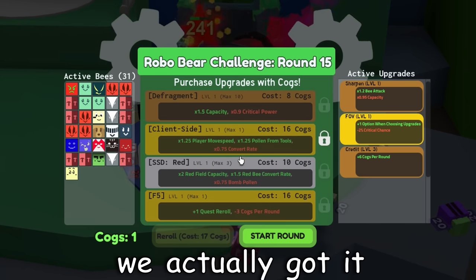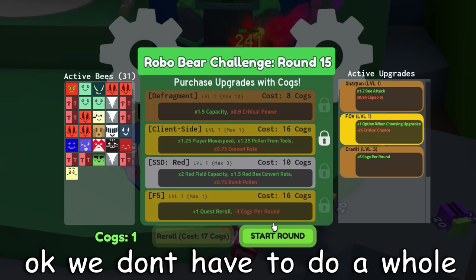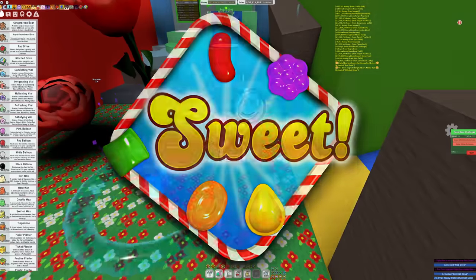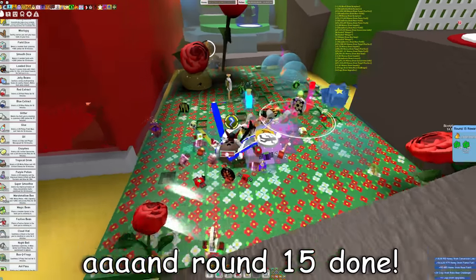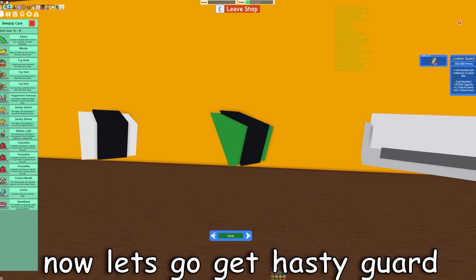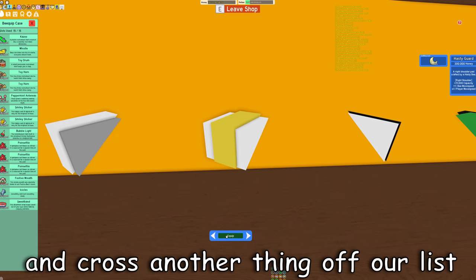Oh my god, we actually got it! We don't have to do a whole other run, we just have to finish this round. Sweet — round 15 done. So we have Hasty B and Client Side. Now let's go get Hasty Guard real quick and cross another thing off our list.